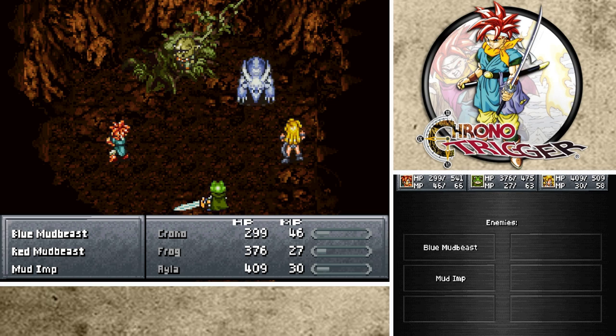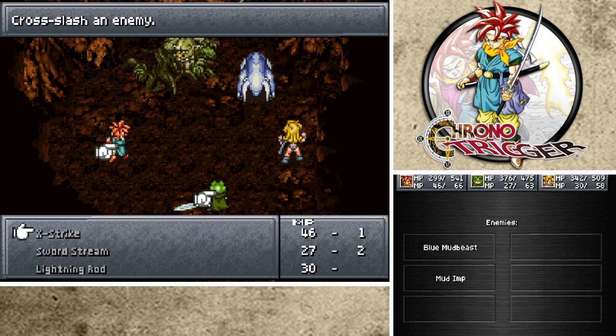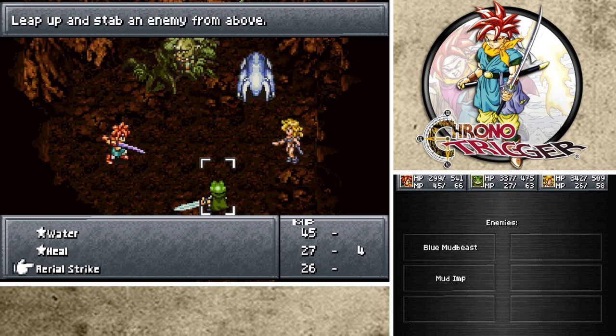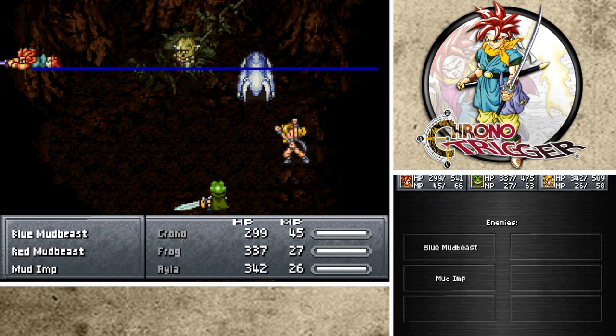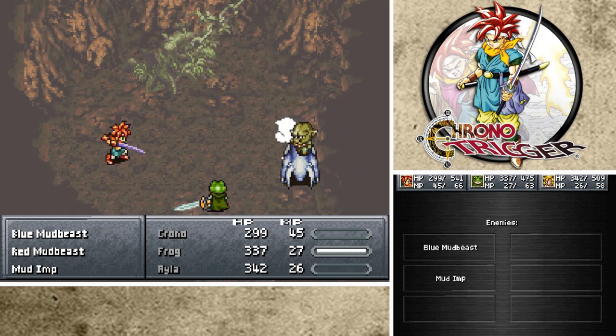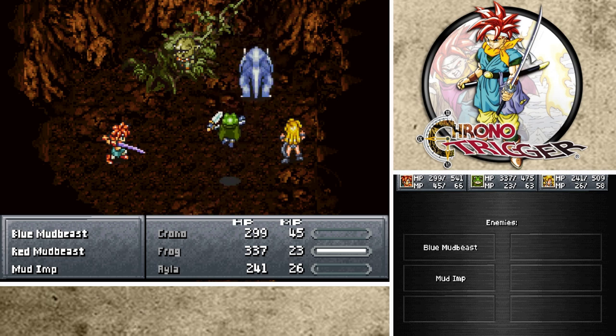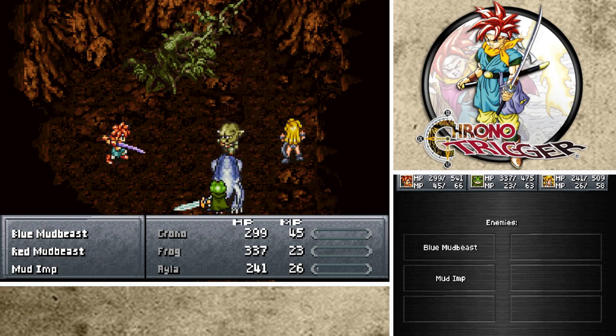So he throws the bomb and hits his buddy - his little Blue Mud Beast. Combo - let's go Falcon Strike and Aerial Strike. Let's do it! Get him, Chrono! Not bad. Gonna heal again - that's fine. I mean, I do more than 150 with all my attacks, so you're really not healing much. You're just delaying the inevitable.